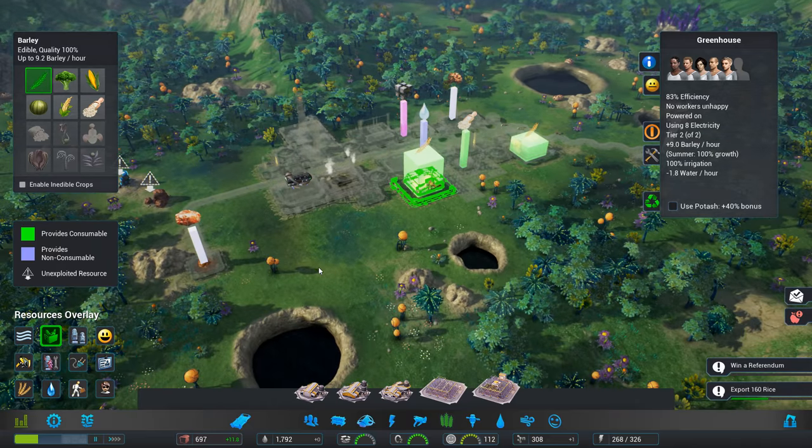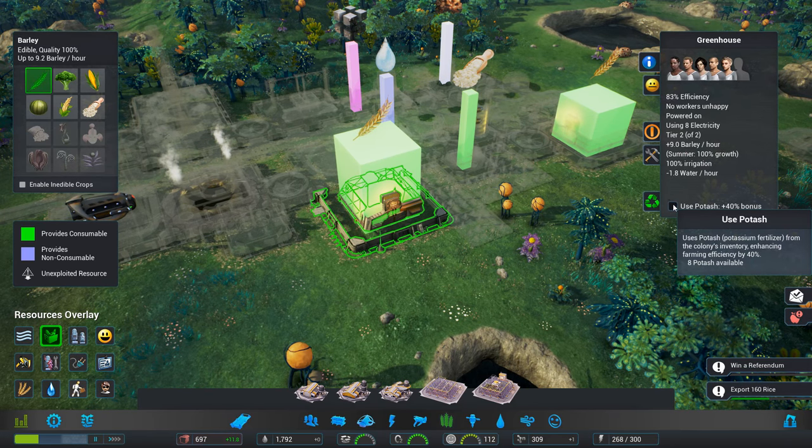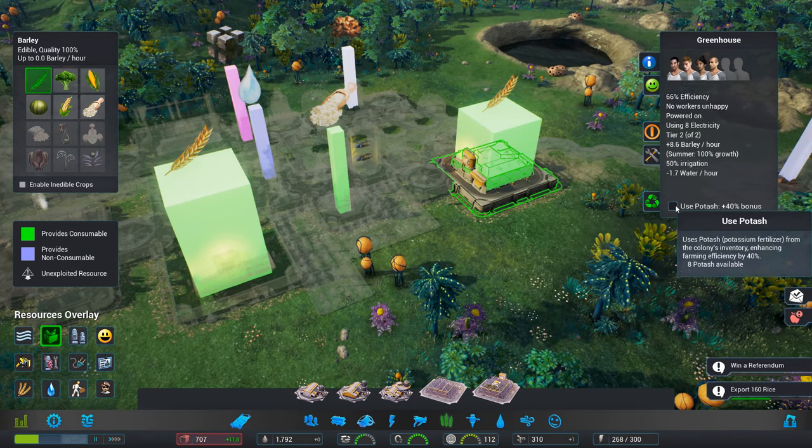Let's have a look — resources overlay. We've got the potash going into... Can I use potash for here as well? I can. And for here.